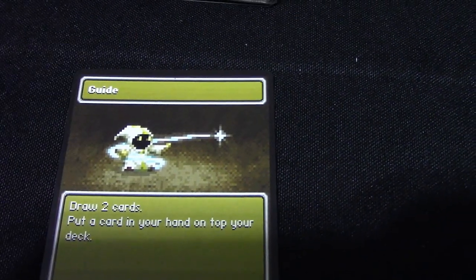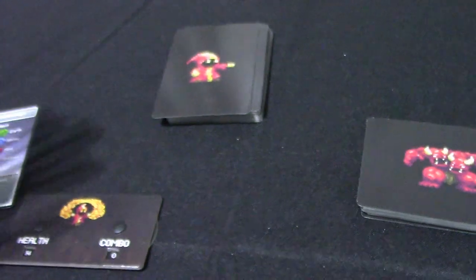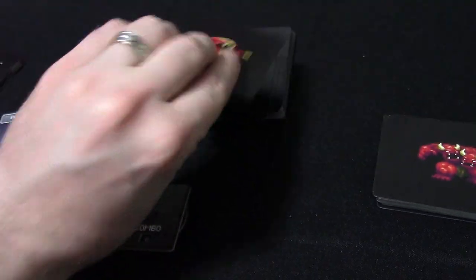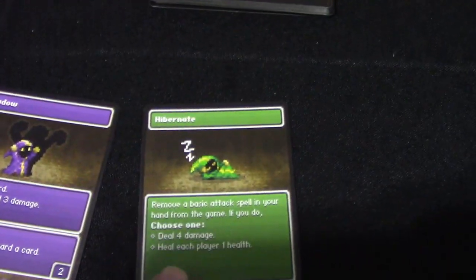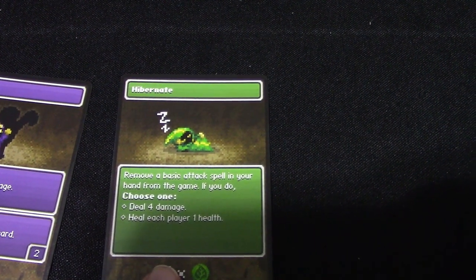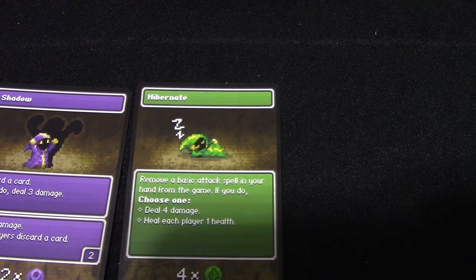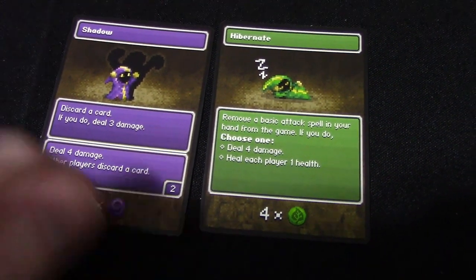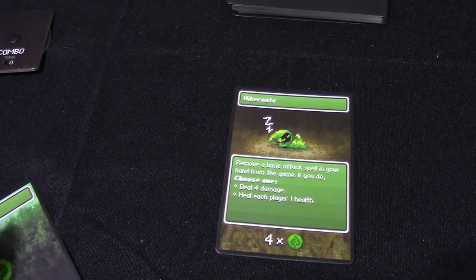I also have a light card here called Guide: draw two cards, put a card from your hand on top of your deck. And I got a light basic attack. So starting out I have two basic fire cards, a light Guide card, and one light basic card. For the remaining six cards in the solo version, you pick up two cards and decide which one you want. So I'm choosing between a shadow card that lets me discard to deal three damage, or Hibernate which removes a basic attack to deal four damage or heal.